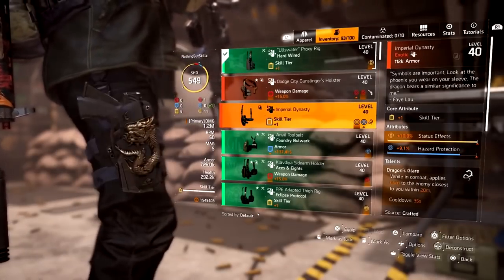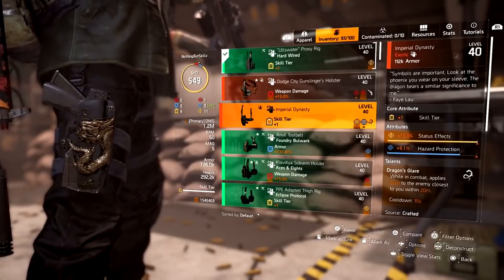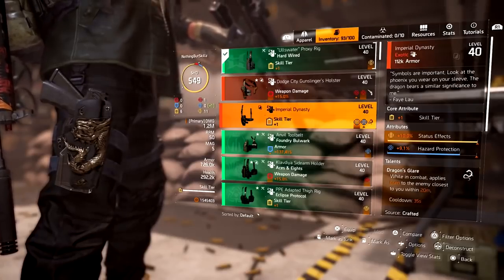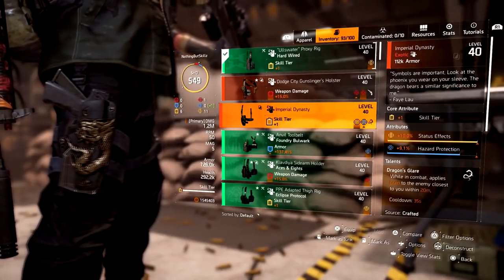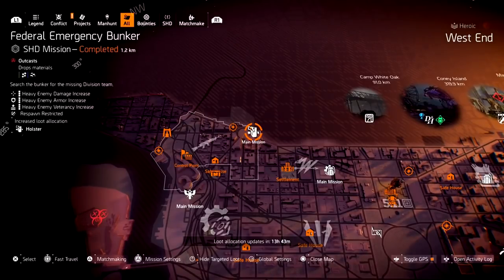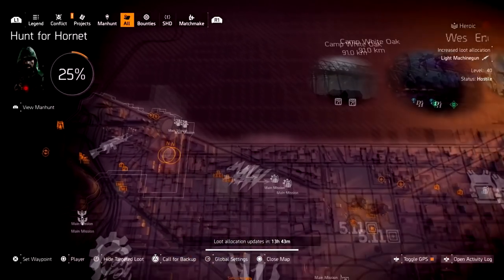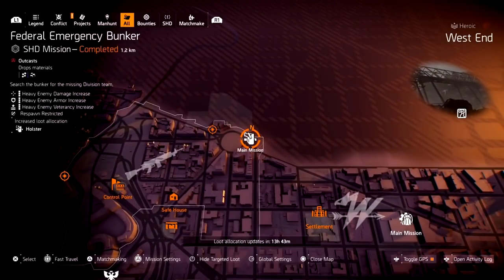Diving into holsters — there are two holsters right now. We have the Imperial Dynasty holster, one of the newer exotics. This one drops from target farming; they changed it from just being in a mission and also added it to target farming. Just look for the holster symbol anywhere on the map and farm that area if you're looking for this holster.